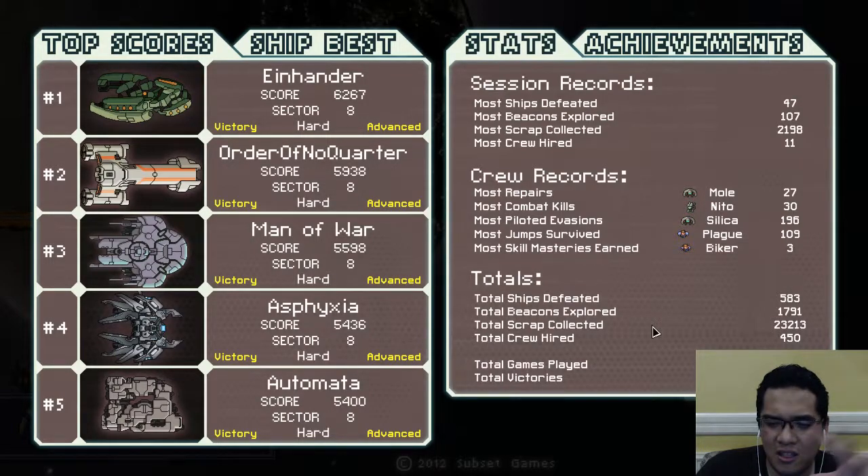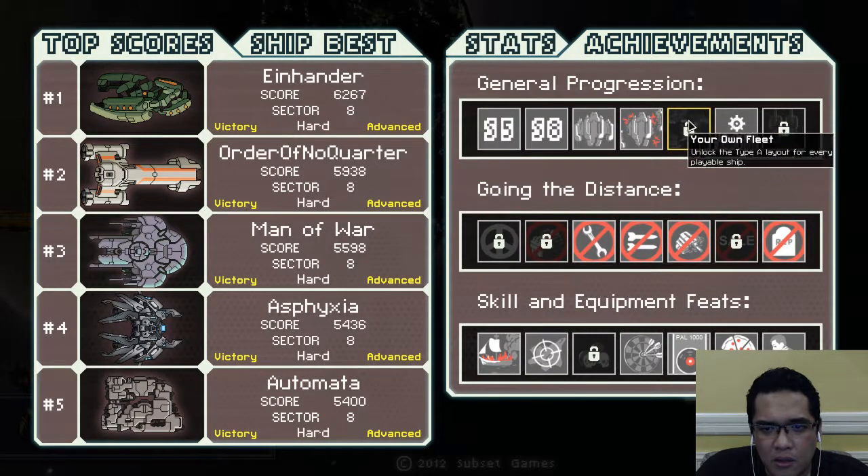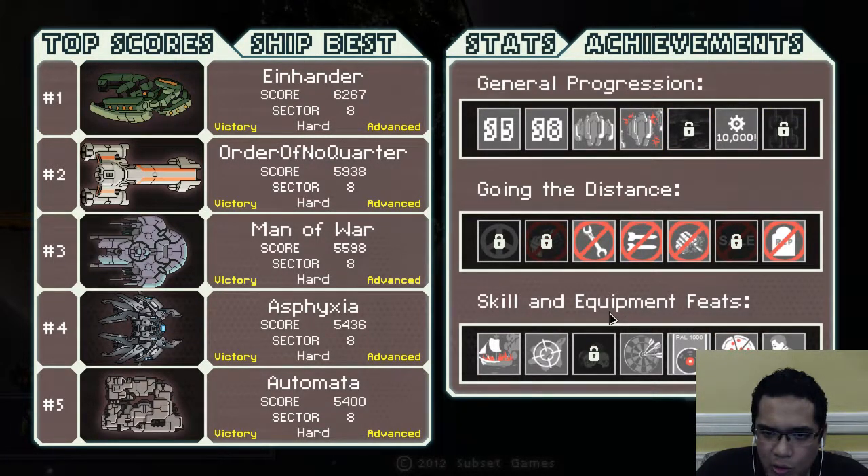I just want to see the amount of stuff we've finished. We've completed the scores — this is a very short episode. Hander is still on top, Order of Nor Quarter is still second place, Man of War is third place still. It's going to be very common for third to fifth place spots to be completely outdone by a lot of ships. Skill and equipment feats coming up.